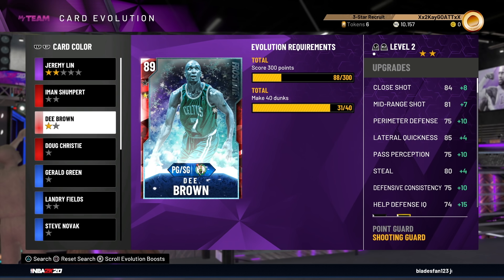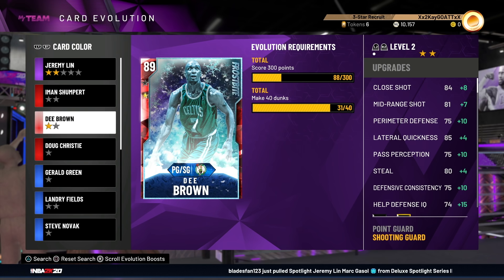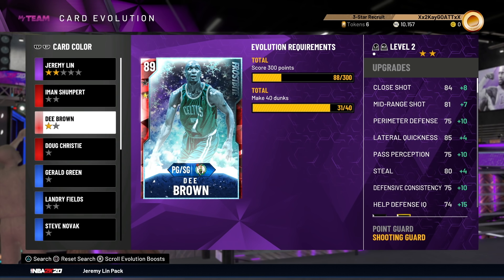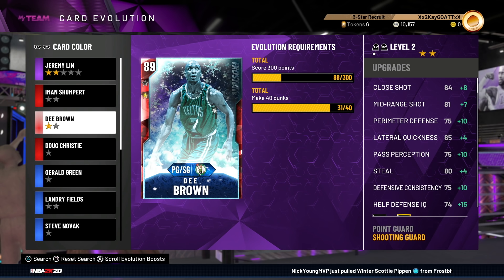You're looking at a guy who you can get for 1k MT. You can probably evo him up once in one game, or a little bit of triple threat online or offline, and it's not hard at all to get him evoed up fully. The 40 dunks is a little bit annoying, and the easiest way to get dunks is in triple threat. It's absolutely crazy how we're getting a card this good for this cheap.